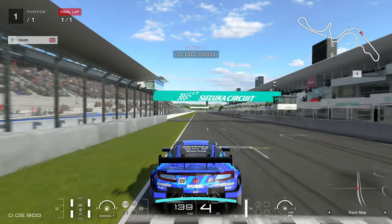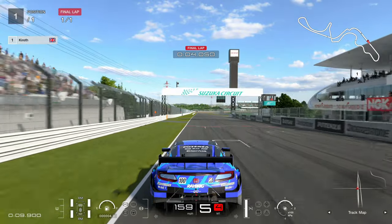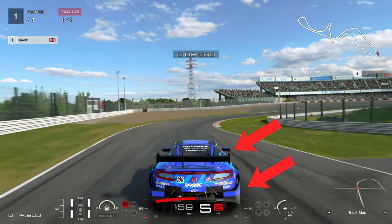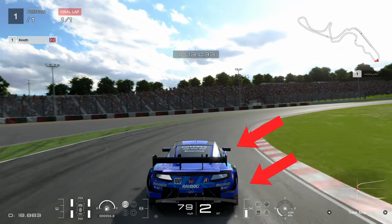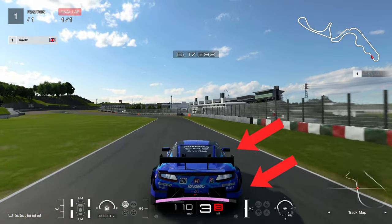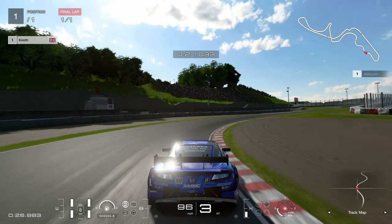So this is the third person view of the same lap, and I want to show you just how planted I'm trying to make the rear end of the car. In Gran Turismo Sport, I would actively be trying to move that rear end around. Look through the first corner — I'm really trying to do everything I can to keep the car stable and not have that back end swing out. Because when that back end swings out, I'm going to lose so much time counter steering and trying to get back into that window of grip.